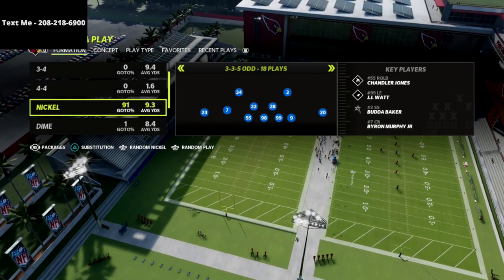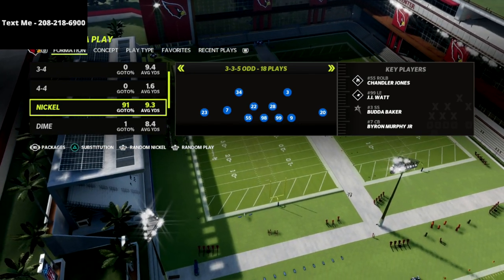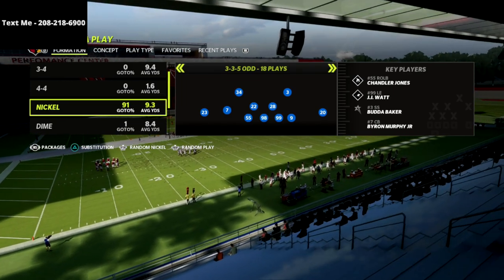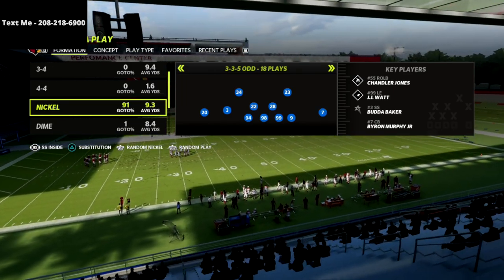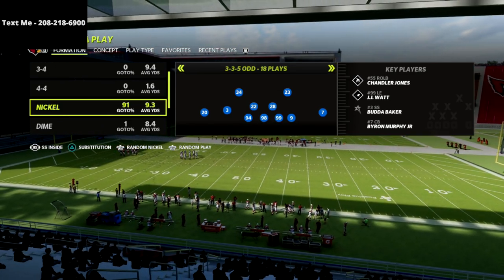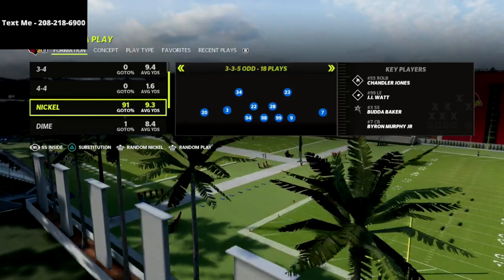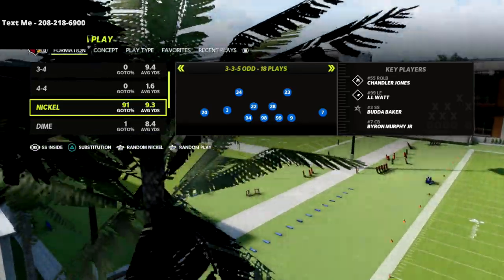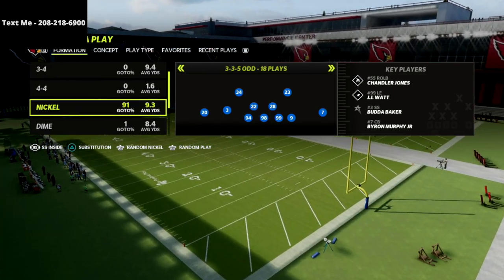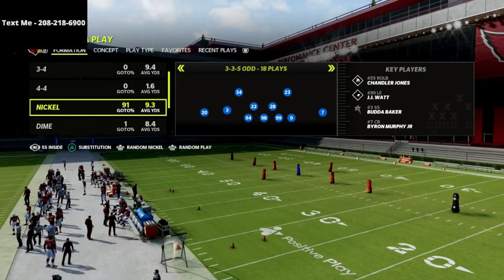Look at the bottom left of the screen underneath the word 'Dime' — it says 'Packages.' I'm going to flick my right joystick to the left one package and you're going to see it brings up the Strong Safety Inside package. I absolutely love this package and I'm going to explain why — this is one of the major reasons why I personally prefer the 3-3-5 Odd over the 2-4-5 Odd.